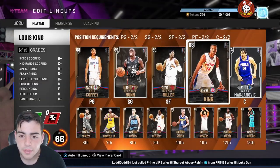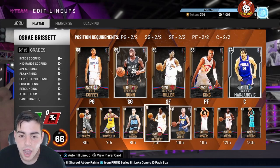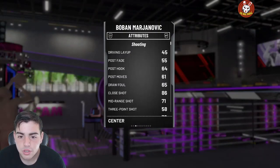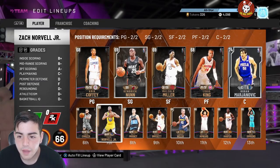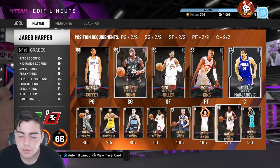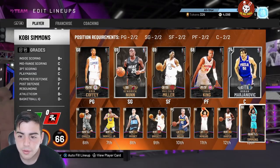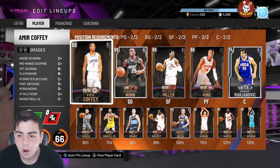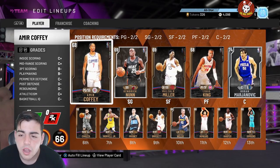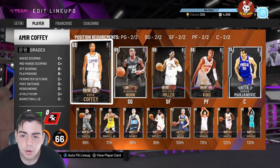This is the team I'm running for 12-and-0 — I'm currently 3-and-0 with it. This team is pretty fire. You want to make sure all your cards are 68 overall except Boban. Boban is so good — he just dropped 25 and 13 on me and I only won by five. One method is matching up with a friend in your area. I'd recommend doing it in the morning around 8 AM Eastern — the earlier the better to have a better chance of matching with your friend.